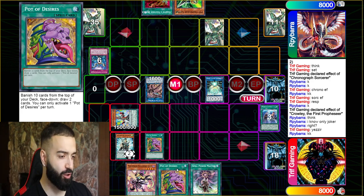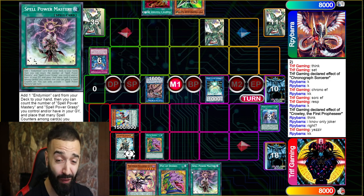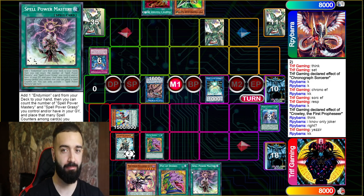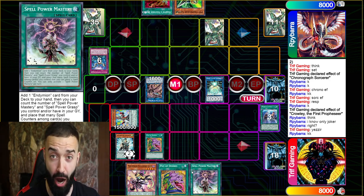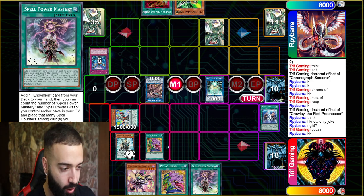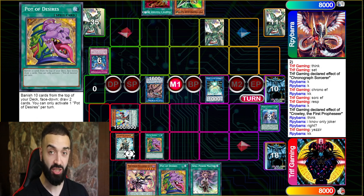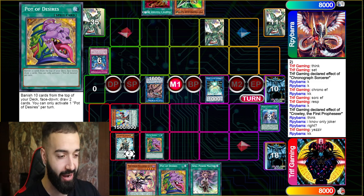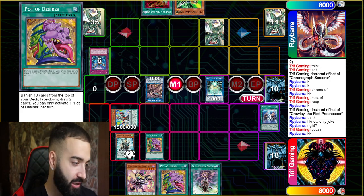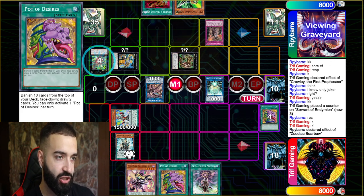And then... Desires into Desires into Mastery that I already opened. Are you kidding me? I hate Desires, I hate this card. All I needed was any Pendulum scale in my deck — I would even prefer Gate Zero, the card no one wants to open, over one of these trash cards right now. I'm pretty tilted after seeing that, but we're still in a solid position.